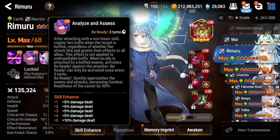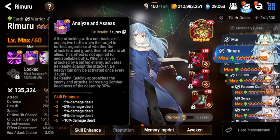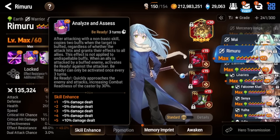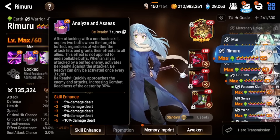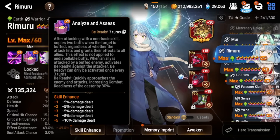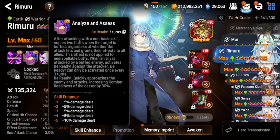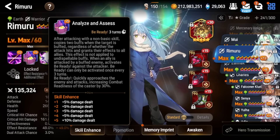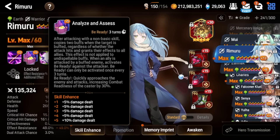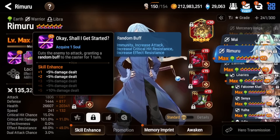His S2 is a passive ability. When you attack with a non-basic skill, you copy two buffs from the target regardless of whether the attack hits or not, and you apply those buffs to not only yourself but your entire team. There is also a secondary effect: when an ally is attacked by a buffed enemy, you activate a counter attack against the attacker. This can only activate once every three turns, but it hits very hard and also increases your CR by 30%.